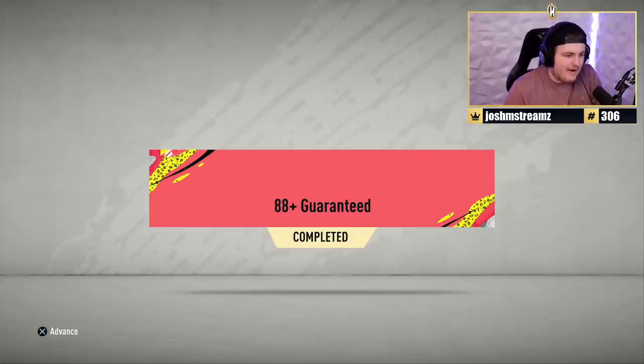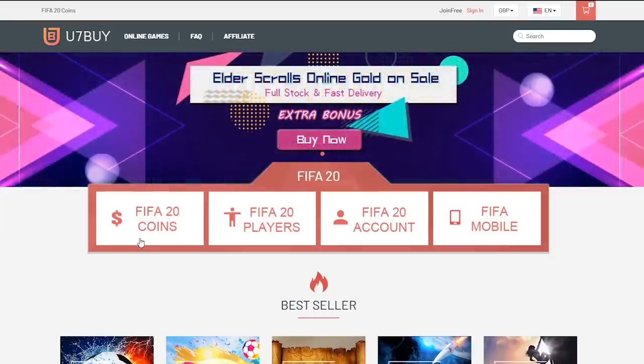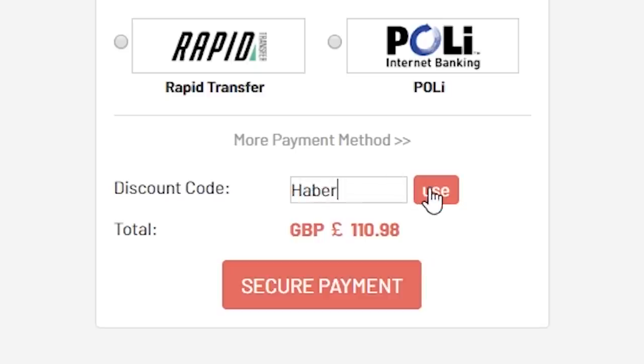EA re-released the 88-plus guaranteed as well as an 86-plus guarantee, so we're going to open both of those and see what they're like. For cheap, fast, and reliable FIFA 20 Ultimate Team coins, check out u7buy.com and use code HABER to get yourself 5% off all of your orders.